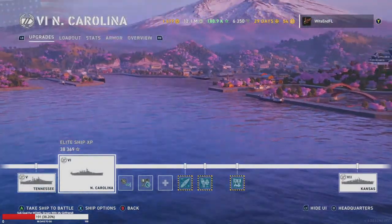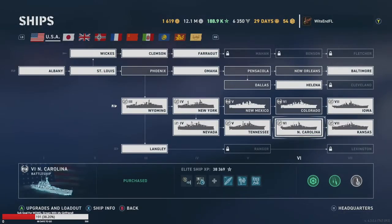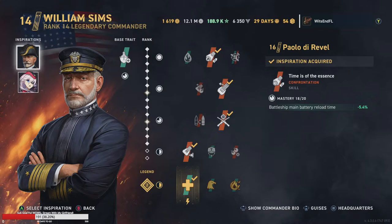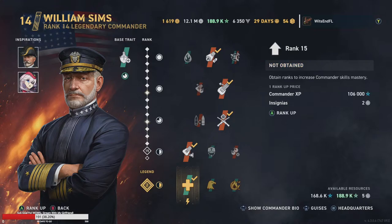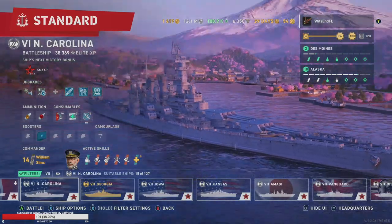I'm going to run a tier six match in the North Carolina. I'm running a dispersion build with commander William Simms, Paulo Ravel as one inspiration, and Ajeline Scharnhorst as the other. I'd run Cunningham if you don't have Scharnhorst, but Cunningham alone is not really worth it.